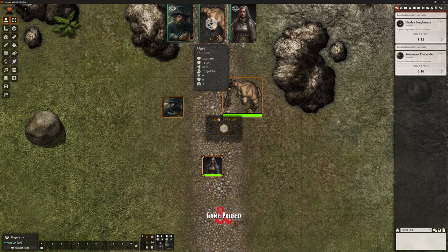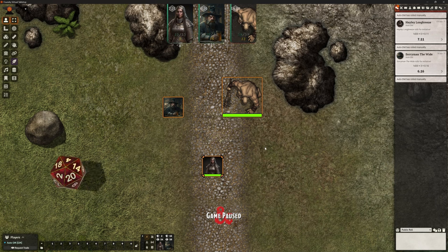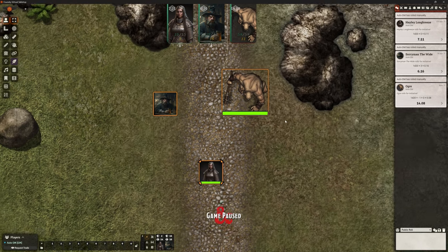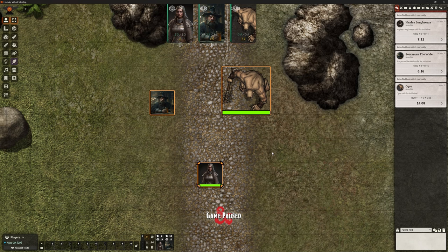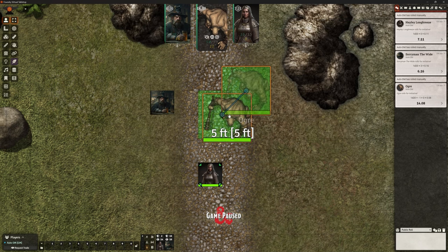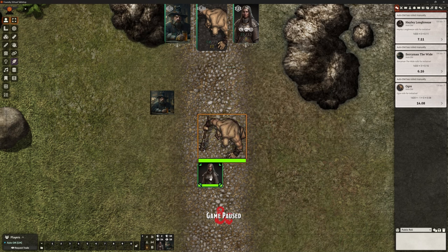And now finally we're going to roll the Ogre and he's going to roll a 15. So there we go — we've sorted that out, we've got our initiatives. Now we can actually start our combat properly. Who's going first? It's that Ogre, not surprisingly with those rolls that I fudged for him. He's going to move in and make his attack on Hayley. He's already targeted, which is great.